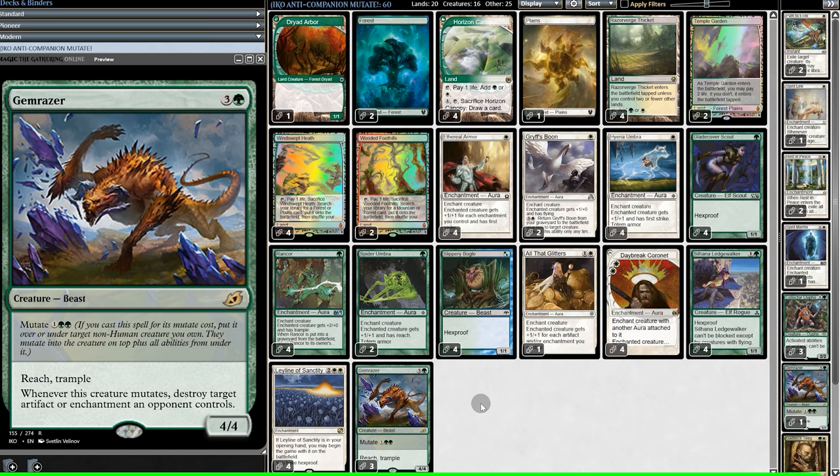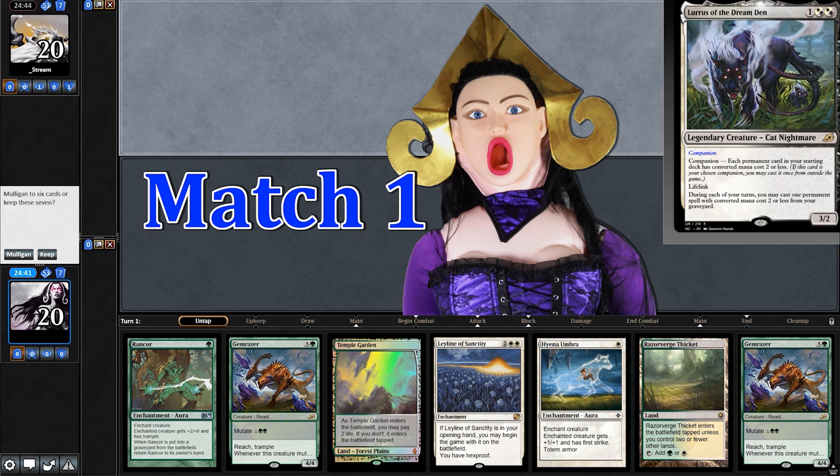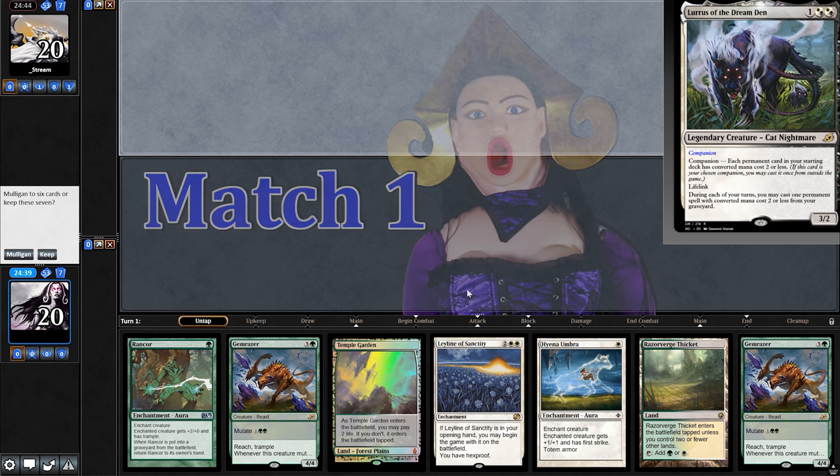Be sure to subscribe to see more content like this. Here's gameplay — our opening hand has no early creature, but our opponent is a Lurrus deck and we have Leyline, so we'll keep.